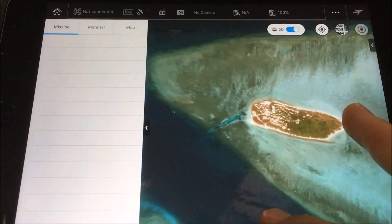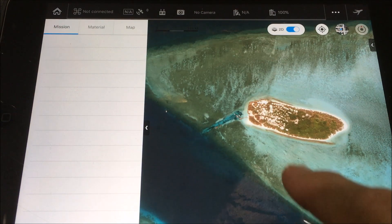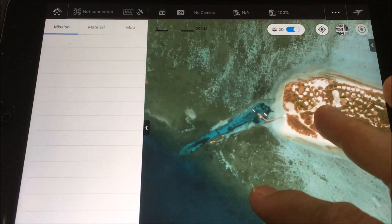Welcome to Heron Reef on the Southern Great Barrier Reef. It's important that when you first open the app you have internet connectivity, because that's going to allow you to cache those images in the background. That way, even if you're out in the field and unable to get Wi-Fi connectivity, you'll still be able to see the maps where you're going to create your flight plans.